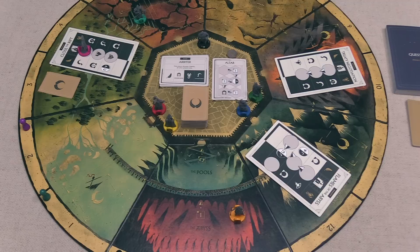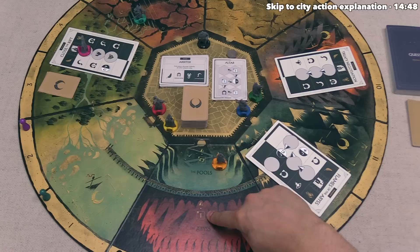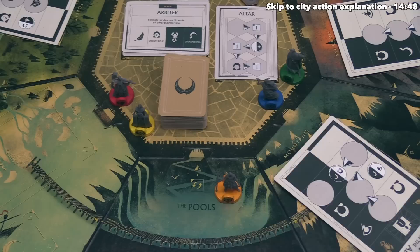For green's first action, they want to move Sagara, who is currently in the abyss. When moving out of the abyss, you must follow the arrow which brings you up to the pools. There is a draw-one-fate symbol here, performed by the player who moved the demigod from the abyss to the pools. Since green moved Sagara, they draw the top card from the deck into their hand. Players have a maximum hand size of eight — if you reach the maximum, you can no longer draw cards until you discard back down.